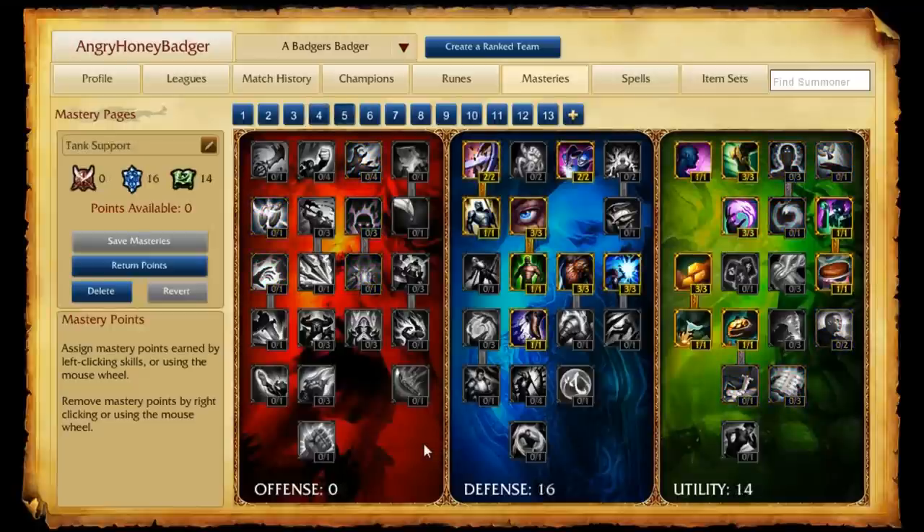Our final support page for the bot lane is what I call Tank Support. This page is 0 in offense, 16 in defense, and 14 in utility. We still pick up a little bit into the utility tree to help with early game gold, helping us buy the items we want at level 1, but we focus on having points in defense. This is good for champions such as Braum, Alistar, and Leona — they want to get in and tank that damage, and these points allow them to do that a little bit better.